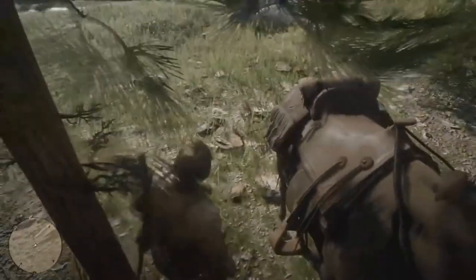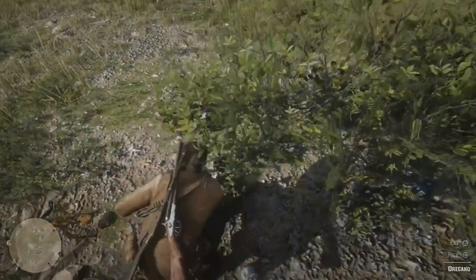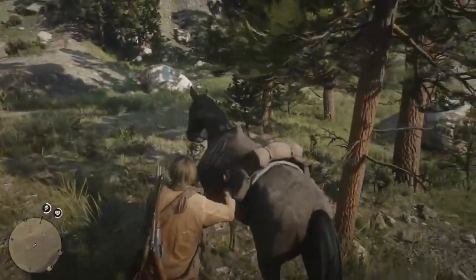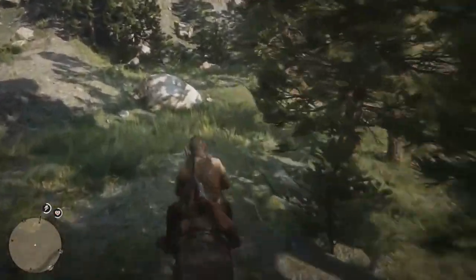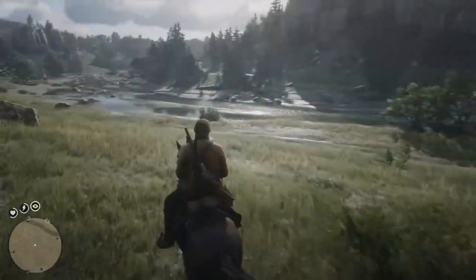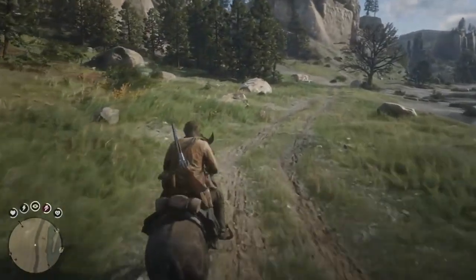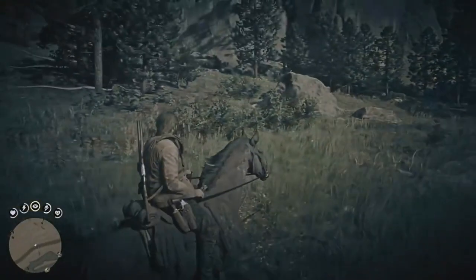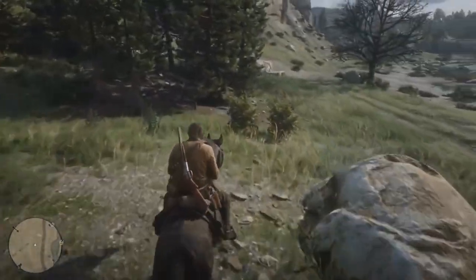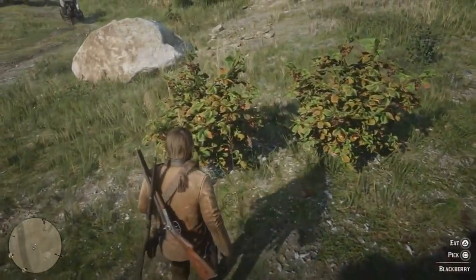Another absolute time saver is the Legend of the East Satchel. If you have completed the story, you can easily purchase this from any fence. You have to purchase every single satchel, and after that you can purchase the Legend of the East Satchel. If you haven't completed the story, you unlock it by crafting all the other satchels first. When you have it, you can carry 99 items, which for one challenge in particular is going to save you a lot of time.